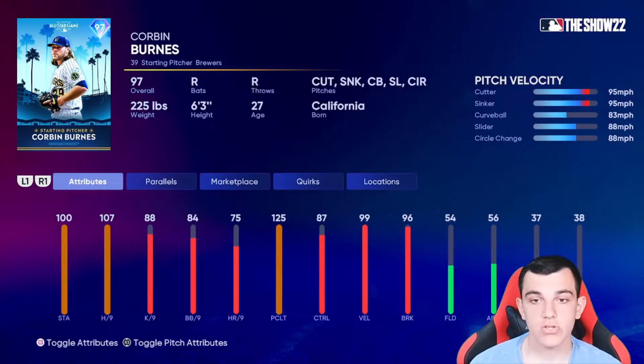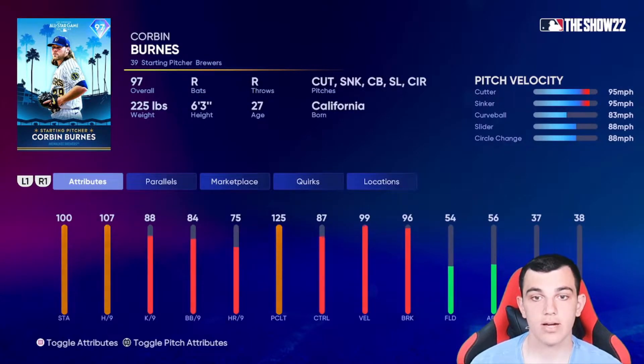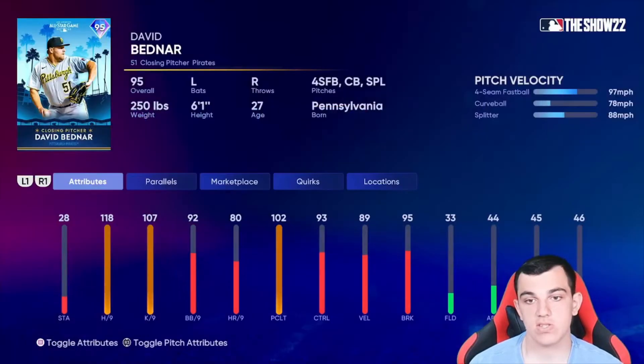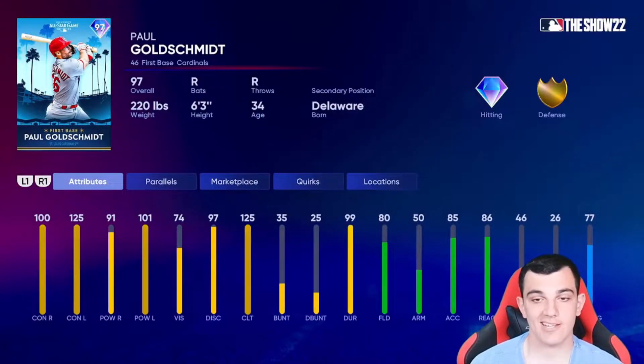Corbin Burns — this card is really good. Sinker, curveball, slider, circle change. He has outlier on the sinker. Control is really good, and break is really good except for the sinker, but it's a sinker. David Bednar — it sucks because he doesn't have a good pitch mix, because if he did he would be gross. Those per-nines are really good — 118, 107 — too bad he doesn't have the pitch mix.